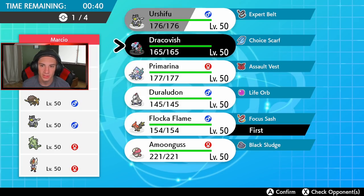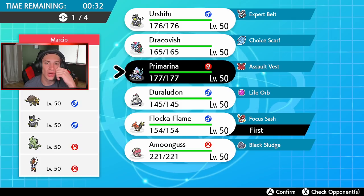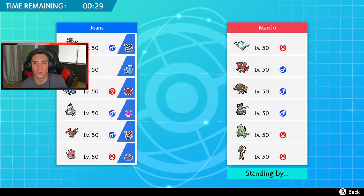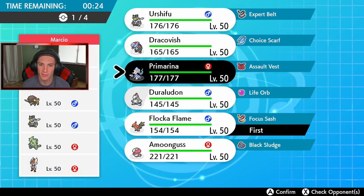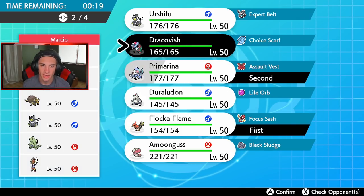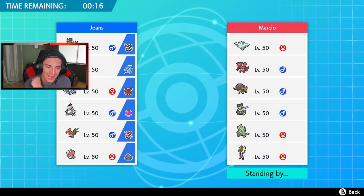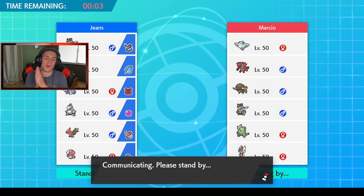I definitely want to bring Urshifu. Do I want to Detect with Urshifu turn one? No, because he's going to get my stack. I'll go Primarina — if he goes Incineroar I can Liquid Voice, get the Tailwind going, bring Urshifu, and I kind of want to bring Amoongus. But he has double fire which is tough. Duraludon could actually do some work — let's go Duraludon with Life Orb, potentially Dynamaxing in the back.